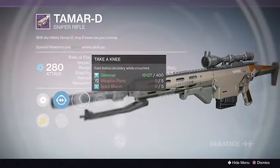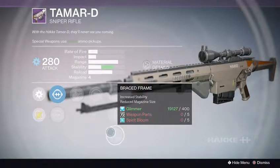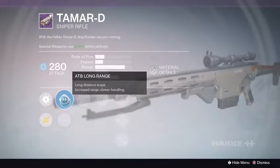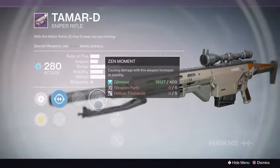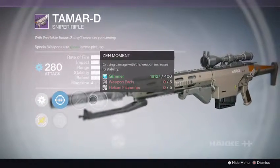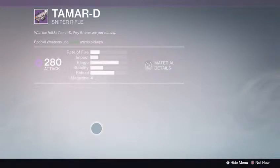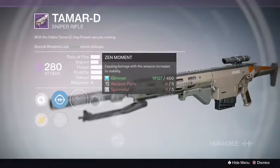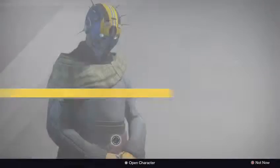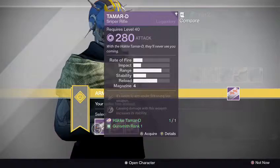We got the Long Range and Raptor Sights — Take a Knee, Spray and Play, Perfect Balance, Quick Draw, Embrace Frame. A little lackluster. Long Range, Raptor, Unflinching, Zen Moment, Perfect Balance, Armor Piercing Rounds, Appendage Magazine. Alright — Zen Moment, Unflinching, Perfect Balance. I think this one had the low zoom scope — the scout. Unflinching, Perfect Balance, Quick Draw, Perfect Balance. This is my top pick, first pick. Second best. And third pick — just right.